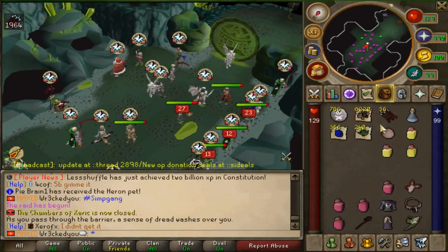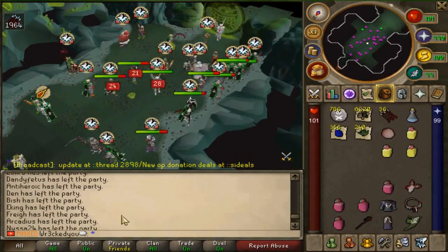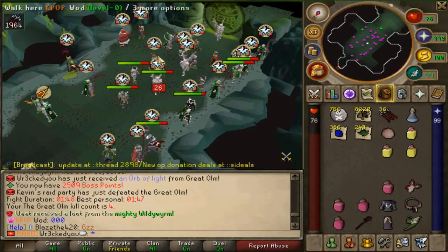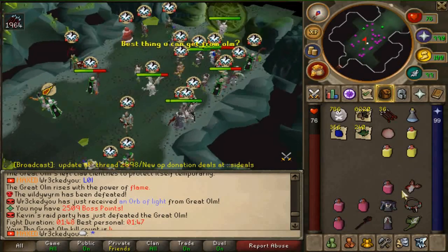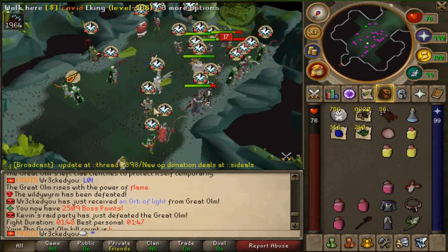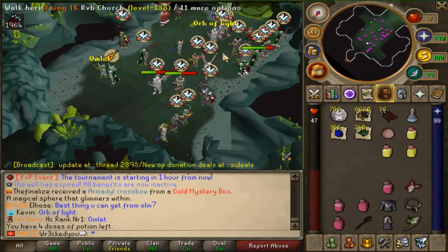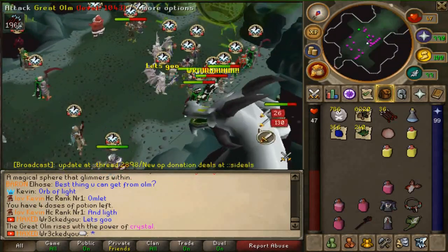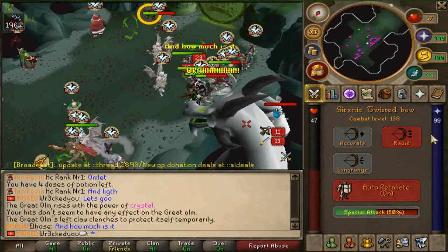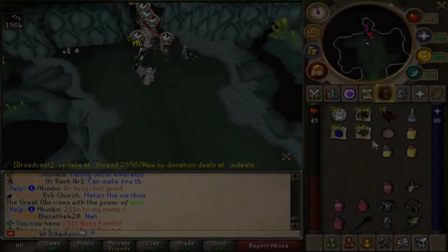I don't even know how much an Orb of Light is worth but that was so freaking rare — everybody tripped out when I got it. I was confused for a moment, just finishing up the raid thinking it was probably bad loot, and then I pulled out the Orb of Light. My mind was blown. We got that on the fourth raid — hell yeah, great video already.